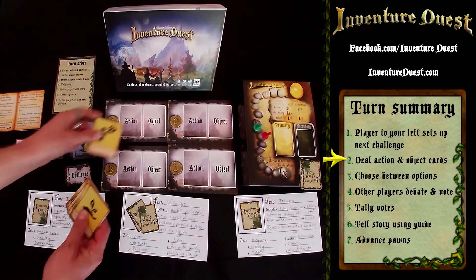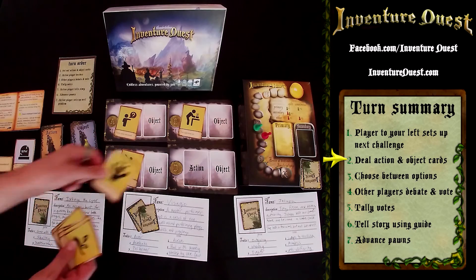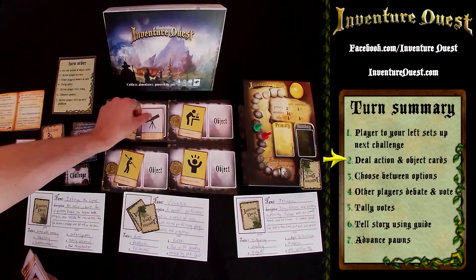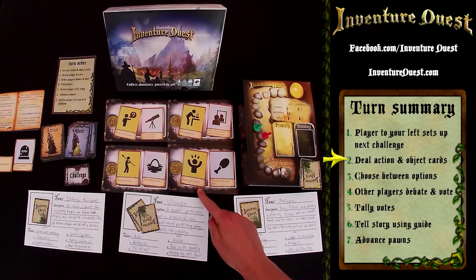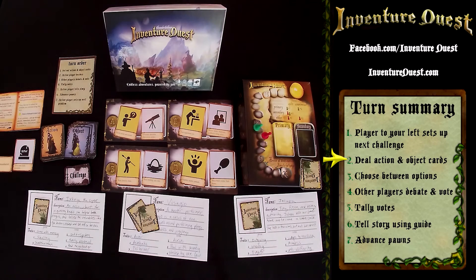You flip cards to create the options you'll choose from. Each of these options is made up of an action and an object. The trick is, these options have to be interpreted. Option D here might mean surprise attacking the zombies, or it could mean throwing food at them to distract them. You then decide which of the four options your character would do to solve the problem.